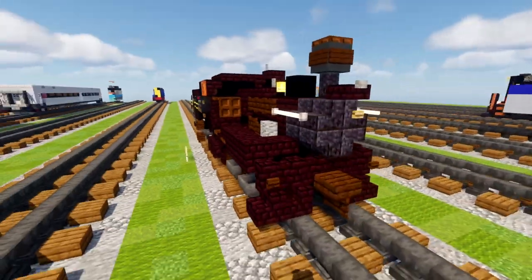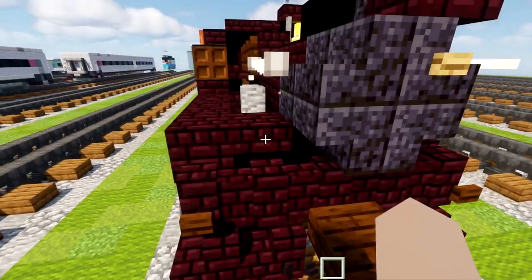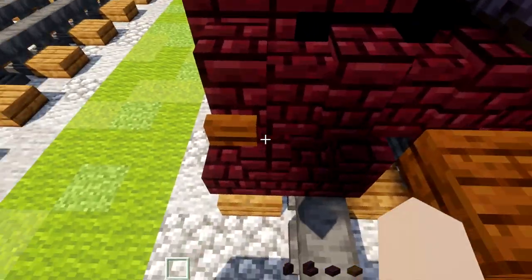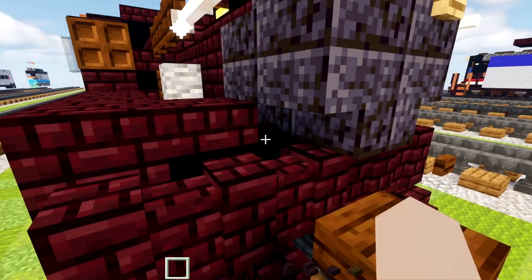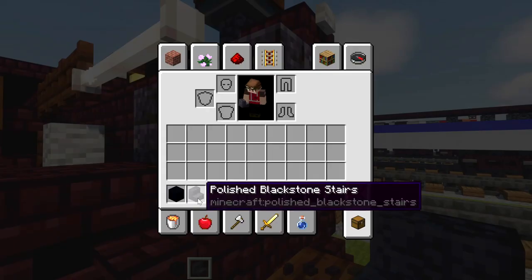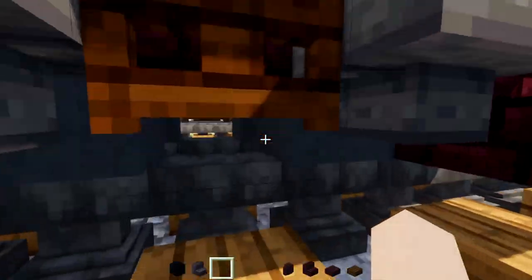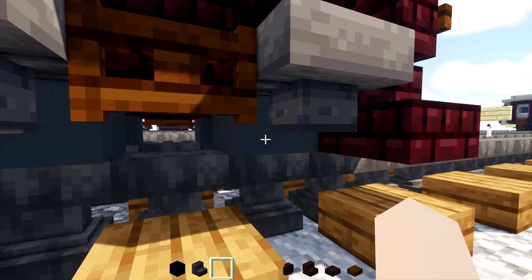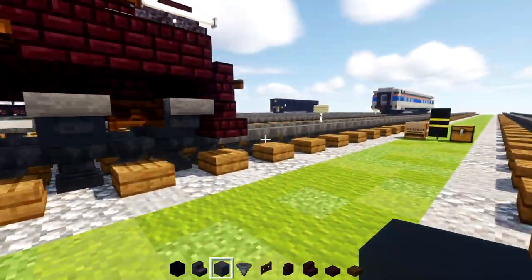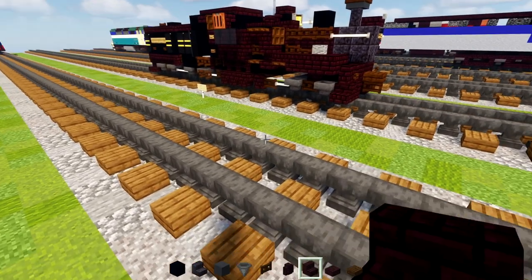Let's get started on the build. First off, grab your materials: nether brick wall, nether brick stairs, nether brick slab, dark oak slab, black concrete, and the new 1.16 block polished blackstone stairs. We'll also add gray concrete, a hopper, and a dark oak fence gate. That's it for now, so let's make the front area.